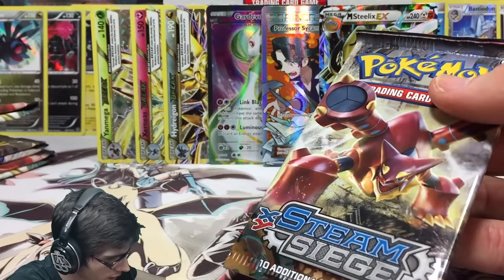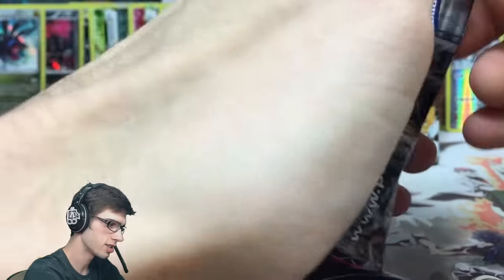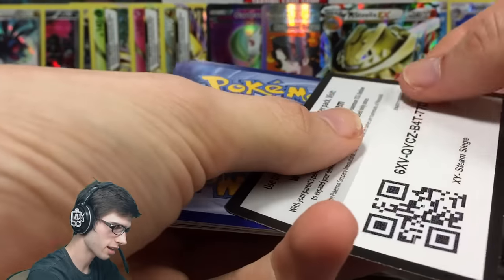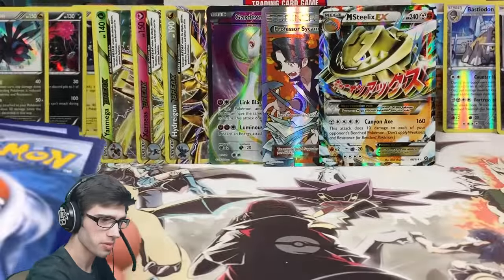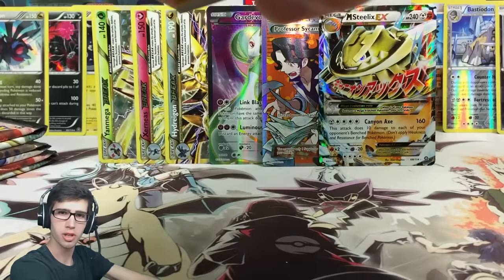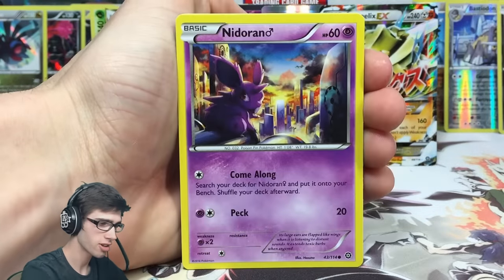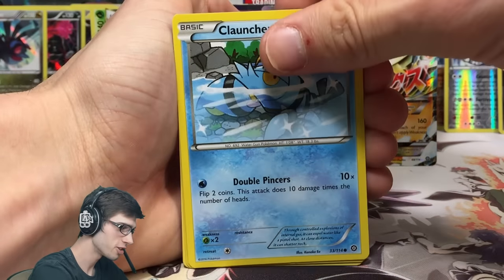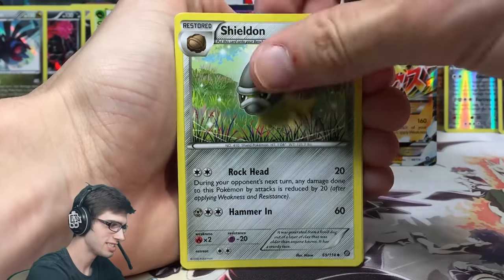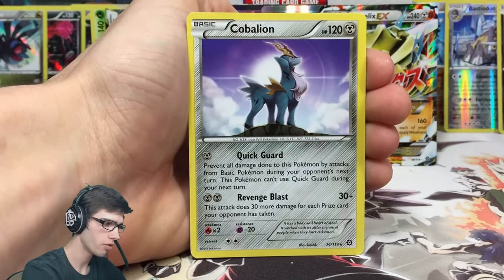Six or seven packs left - we're almost closing off this booster box. There's another code for you guys. Pack thirty: we've got a Greedy Dice, Monferno, Shieldon, a reverse Marill with Bubble Drain, and a Cobalion regular rare with Quick Guard and Revenge Blast. Let's keep going - hopefully no technical difficulties like when I opened those 18 packs over at Booster King's place.